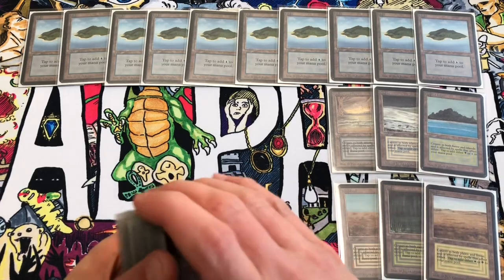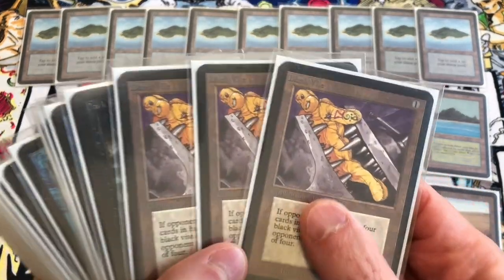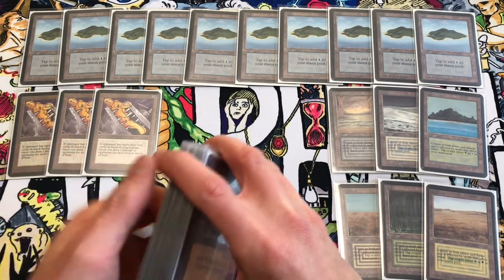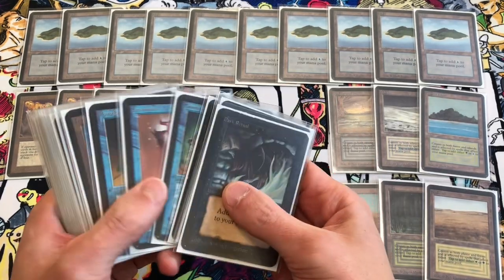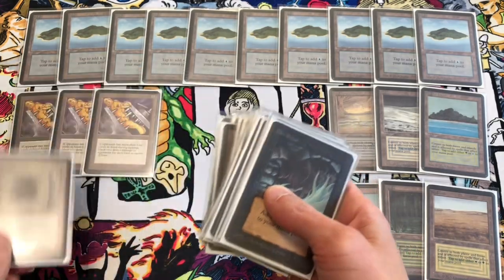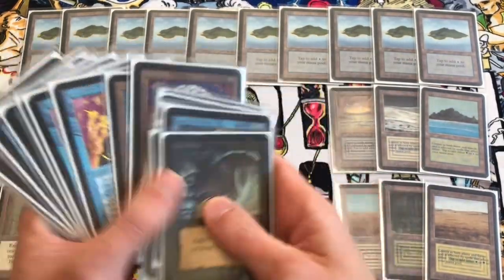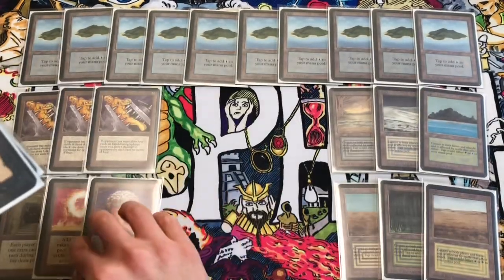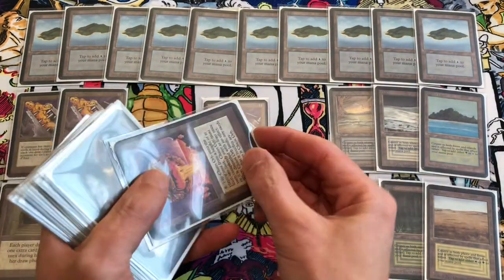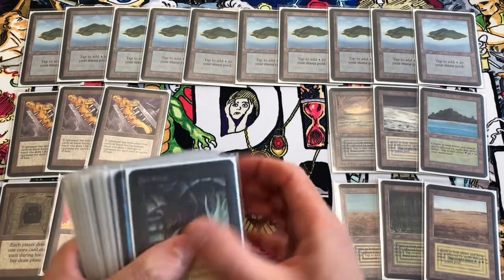We use a lot of artifacts in this deck. The most powerful artifact I think is Black Vice, so we're going to use three copies. The basic premise behind this deck is: get Black Vice on the table, then cast Time Twister and make your opponent take damage for having seven cards in their hand. Other artifacts we're using are Howling Mine for card draw, Sol Ring for fast mana, and Chaos Orb for removal — if your opponent has a creature or a Black Vice, you can flip the Chaos Orb onto the table to get rid of it.